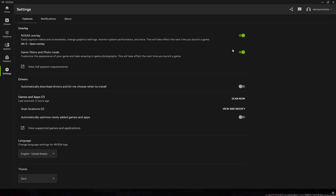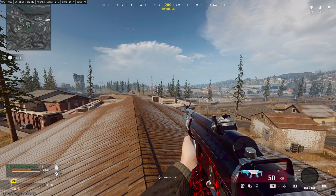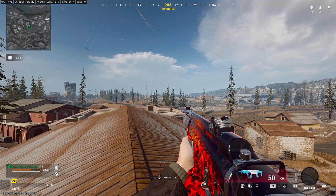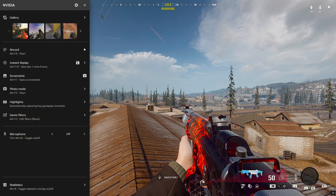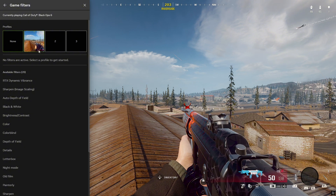This is what Warzone looks like with zero filters — it's dark, it's gray, no color. Once you load in, you want to open up the NVIDIA application by hitting the Alt+Z hotkey and going to Game Filters.